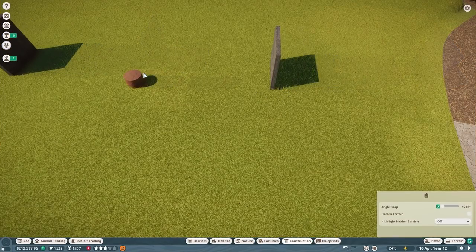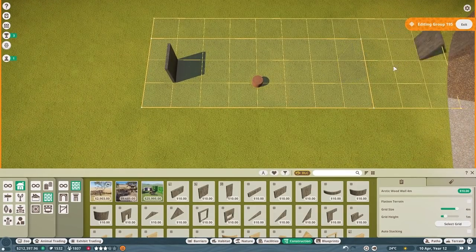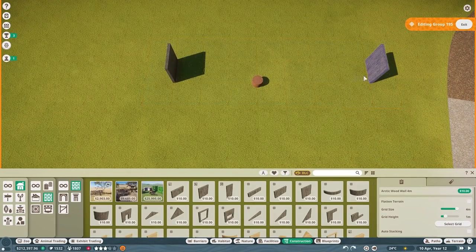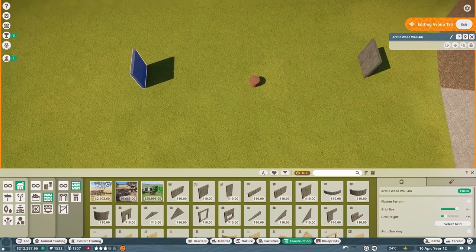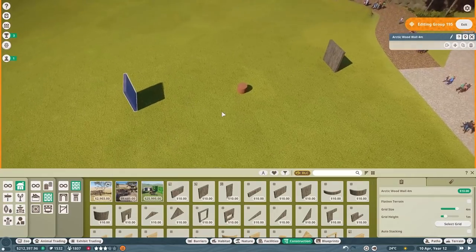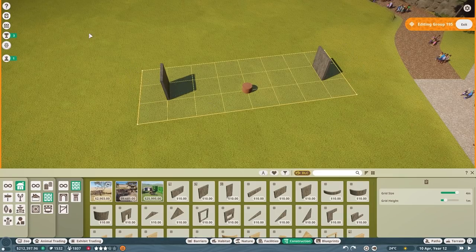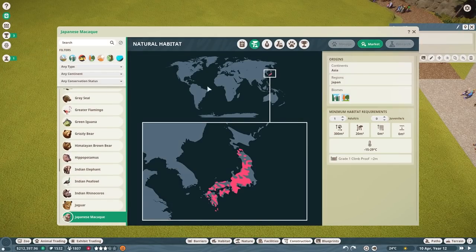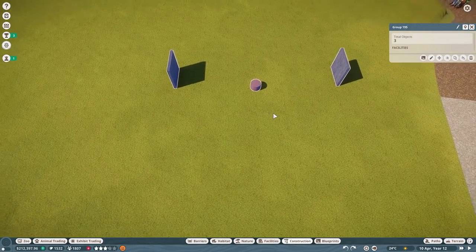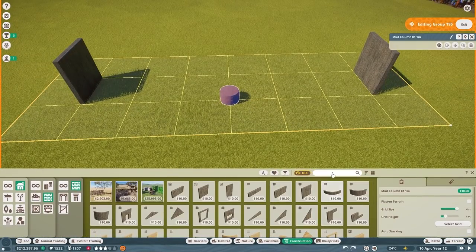I think that will be okay for space - maybe if we move it over here, one more out. But I don't want the habitat to be too small. These monkeys are not very big, so let's check the zoopedia - Japanese macaque only needs 300 square feet. Okay, that's perfect! This will be a good size habitat.